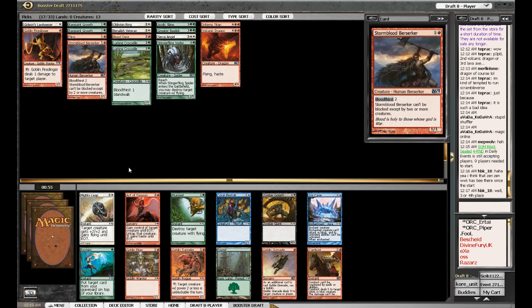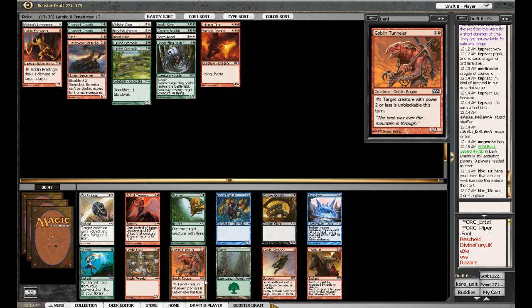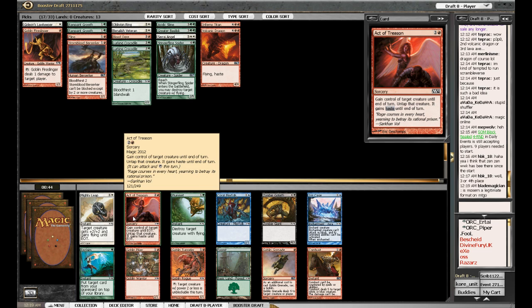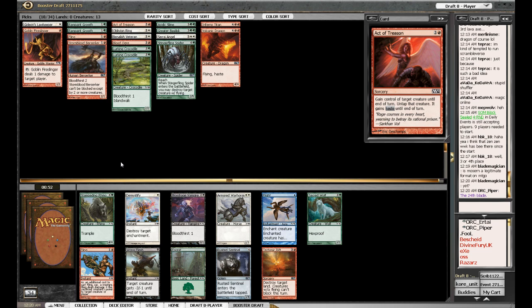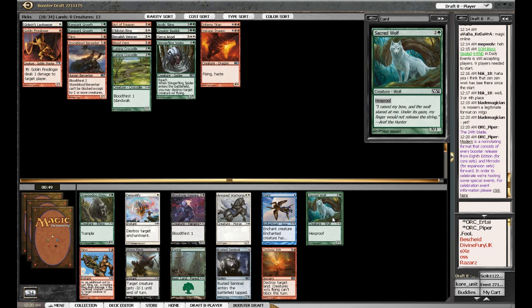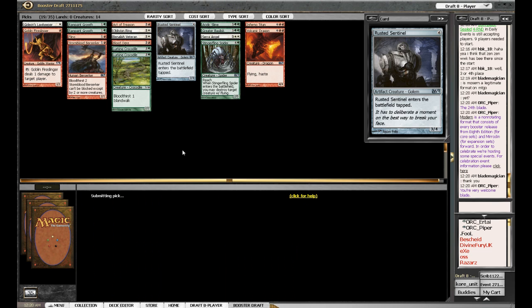We have Goblin Grenade but only one Goblin, so that seems like a problem. We have Act of Treason, which is probably the only good pick here. So I'm going to take it — Act of Treason, I'll actually probably play that in my deck. I think I need lower end creatures, so it's probably going to be Rusted Sentinel or Sacred Wolf. I'd rather a Sacred Wolf. Actually, I don't really have a four-drop. I'm leaning towards the Rusted Sentinel — it comes in tapped but it's a 3/4, whereas the Wolf is a 3/1 with Hexproof but we don't have anything to benefit from that. I'd rather just have the 3/4.